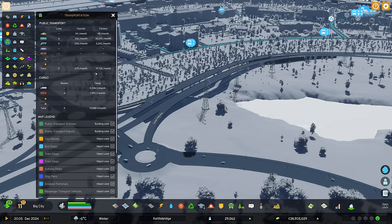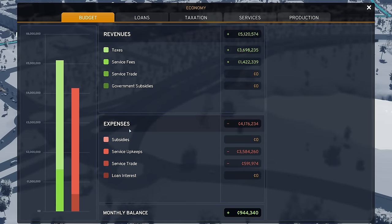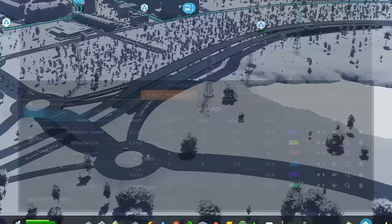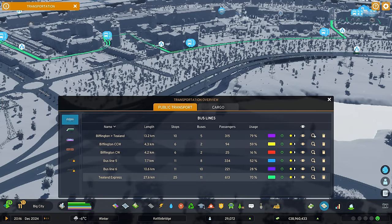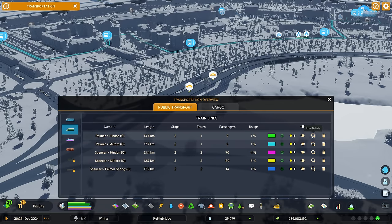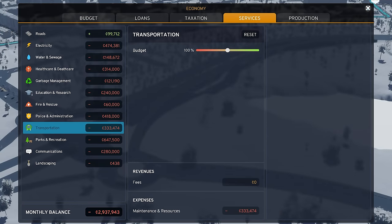We're getting up close to 20,000 - 19,700 and odd - which is really really good. I'm thinking because we are making so much money - we're losing 156,000 on fees - I'm wondering if we set everything to zero whether we'll still make money, and whether this percentage and total number of people using it will go up. Let me just nip through here and drop all the ticket prices down. It's so much easier going through this menu. Dropping all the ticket prices down on our transportation - not many trains, usage is very low, but I'm dropping those to free as well. Everything adjusted, our fees are now zero.